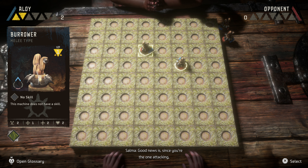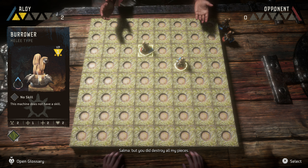Ain't that a thrill? Now, because your machine was knocked out at the same time as mine, we both get the victory points our machines are worth. Good news is, since you're the one attacking, you're going to receive your victory points before I do. Which means you can reach the coveted seven victory points first. That's why sometimes losing a piece can be the best way to end a game in your favor.